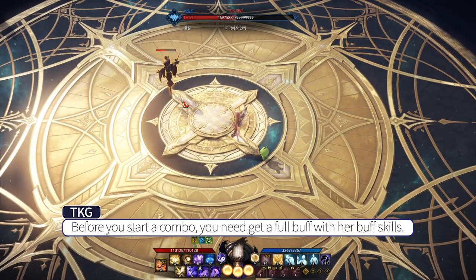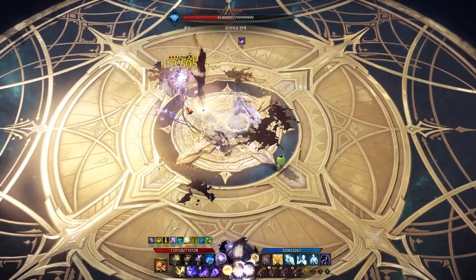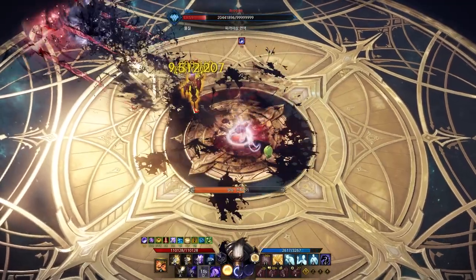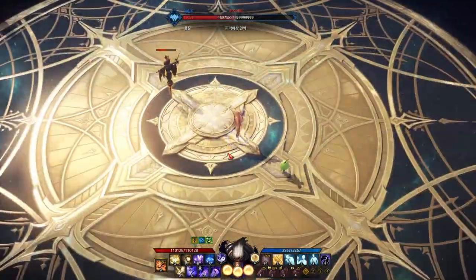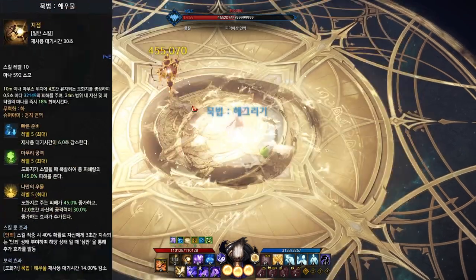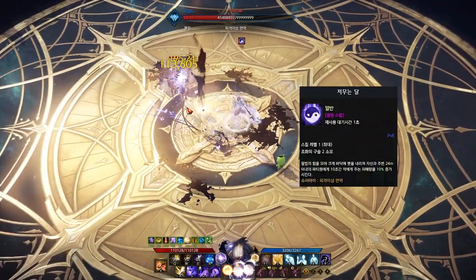Now let's get to the fun part. Before you start a combo, you need to get a full buff with your buff skills. Let me show you more slowly. First use Hegrigi, then Heumul, then Hojummo, and finally her identity.